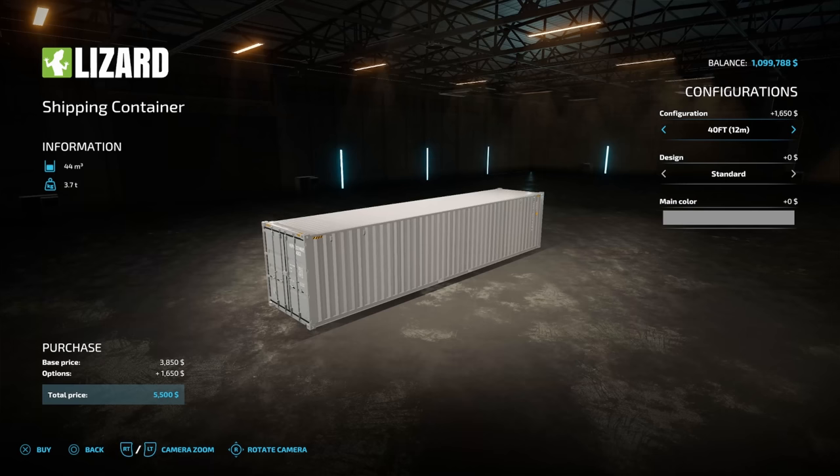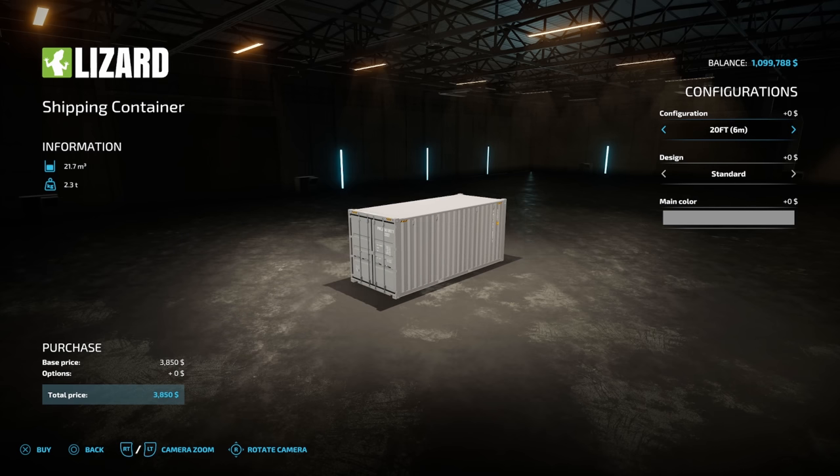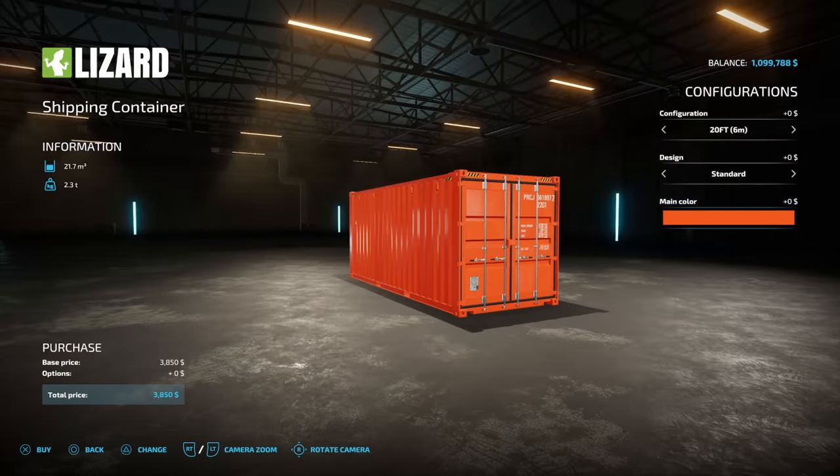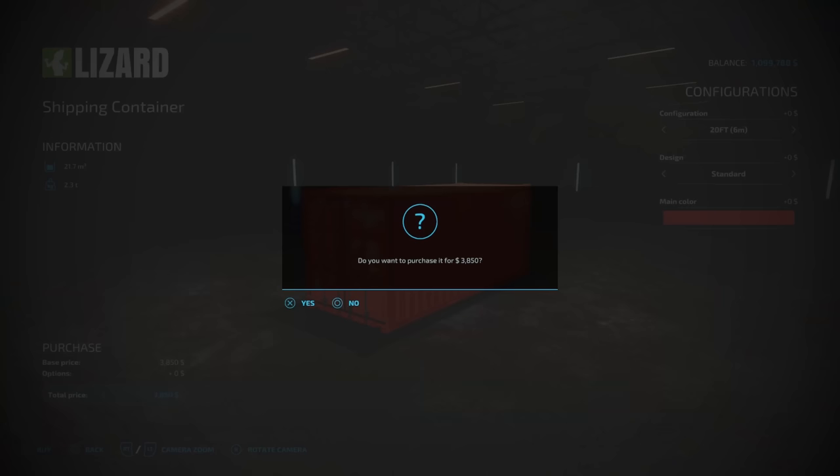You've got different configurations here. You can get a 20-foot, a 40-foot, or a 30-foot. I'm going to go ahead and go with the 20-foot right now. For design, you have a choice of a couple different logos — you've got the forestry or the logistics. And for the color, you've got anything base game. I'm just going to pick orange because it's going to be easy to see out there in the woods. Let's go ahead and buy this right now.